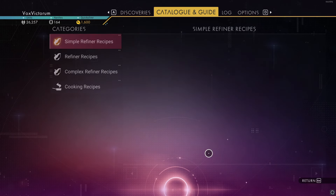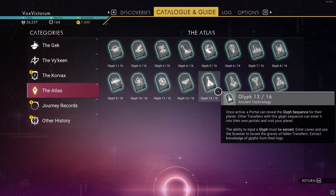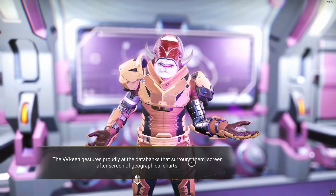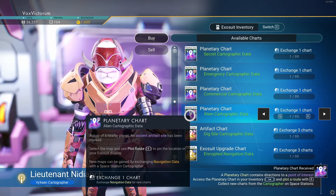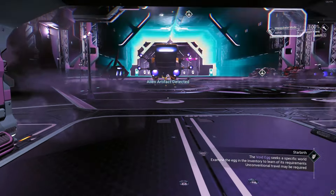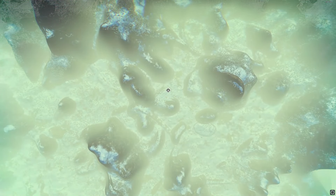To find the portal, first double-check you have all 16 glyphs in your catalog under knowledge. There are two ways to locate a portal: use an exocraft with a strong scanner to scan for planetary objects, or go to a cartographer and buy alien cartographic data to find a monolith. You can only process one map at a time — if you get an ancient ruin instead of a monolith, visit it and repeat. I usually buy about five maps.